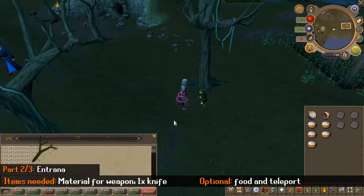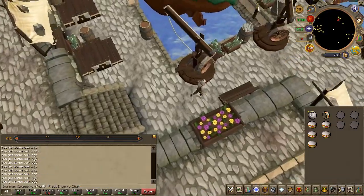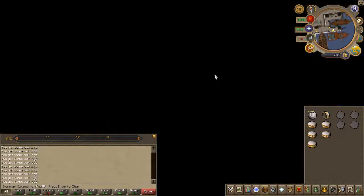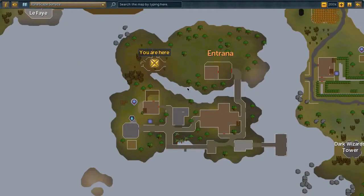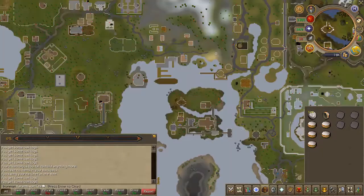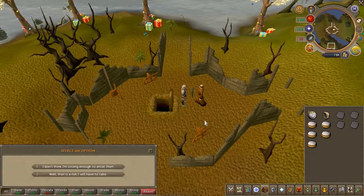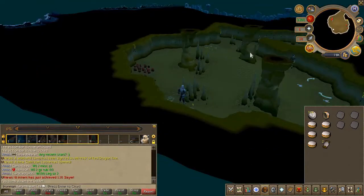For the next part you won't be able to take a weapon, but as mentioned before you can take the materials to create one. Make your way to Entrana by speaking to the monk. Run to the far west side of Entrana and you'll see a dungeon. Attempt to climb down — you'll be stopped by a monk. When you attempt to climb down, choose the second chat option, then go ahead and craft your weapon.